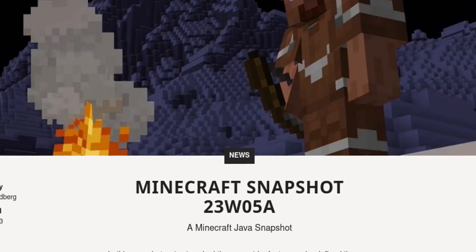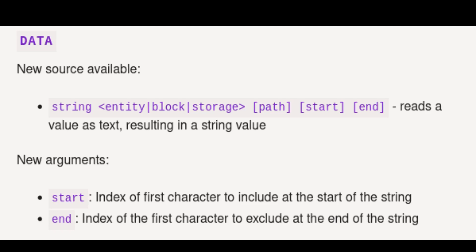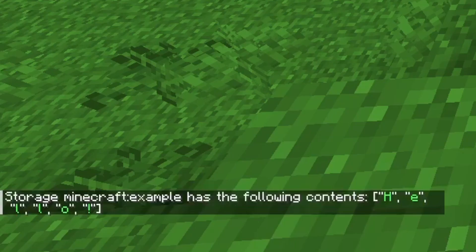If you've been watching the latest Minecraft snapshots, you will know that Minecraft recently added one command — one simple command that allows for a multitude of possibilities. I am of course talking about the new string data subcommand. While not being a super diverse command, it allows you to split a string up into several individual characters and deal with each one separately.